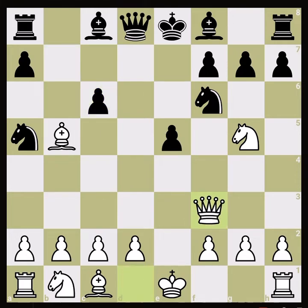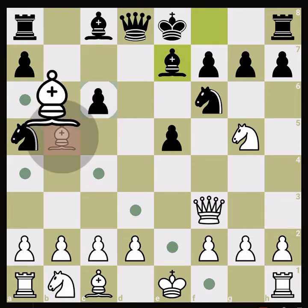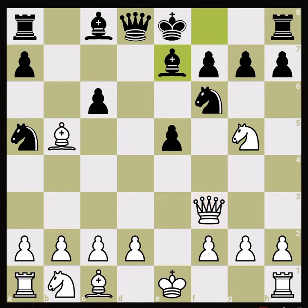At move 8, Black's response could be Bishop e7. Last time we saw what happens if they play Rook b8. Bishop e7 is one of the most aggressive responses — not because it attacks anything directly, but implicitly. First, it goes to castle as quickly as possible. Our bishop is hanging there, pinning pieces, but when they castle and develop the other bishop out, our bishop is hanging. Second, Black's bishop attacks our knight whenever the knight moves.